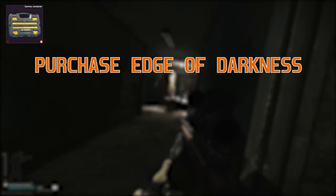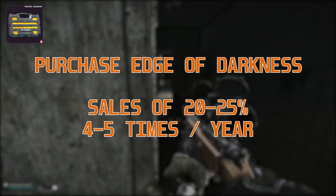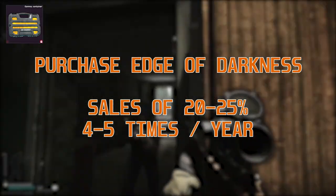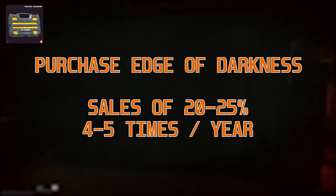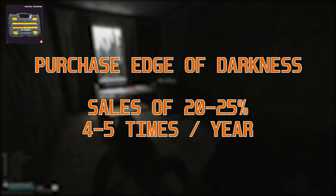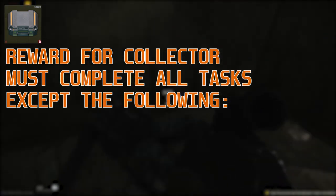For the Gamma container you need to purchase Edge of Darkness, which is the most expensive edition of the game. It does give you a lot of other things, but this is currently only available for existing players. Don't buy it when it's not on sale — it goes on sale 4-5 times a year at 20-25% off, which isn't as good a deal as you'd think, because the Battlestate/Exola transaction costs mean that 25% off basically just gets you down to the base listed value on the website.